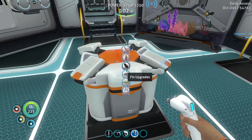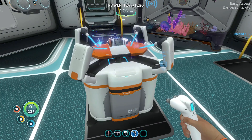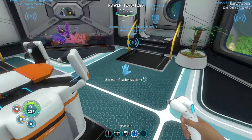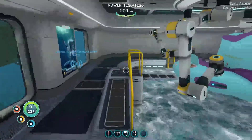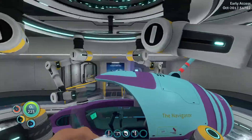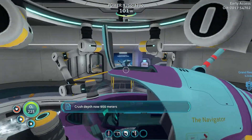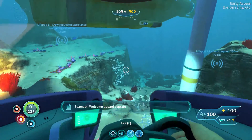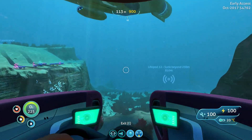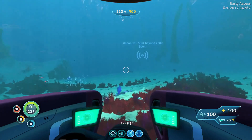We can finally get the Mark III upgrade, which means we can go to the full depth capacity in the Seamoth. Now we should be able to craft up the Mark III. If we place this Mark III module into the Seamoth it should increase our maximum depth to 700 metres. Actually it's 900 metres total including the depth the Seamoth started with. That means we can now go down to some extreme depths and probably delve around more in those dangerous caves.